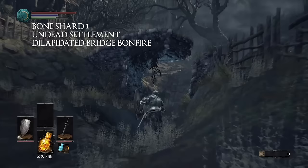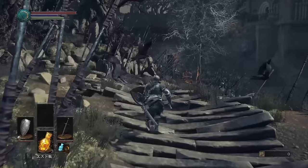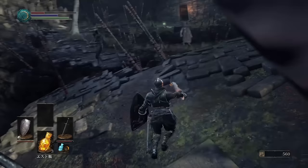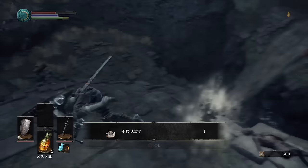The first undead bone shard can be found in the overall area of the undead settlement, but close to the dilapidated bridge bonfire. From that bonfire head straight past the one big enemy with the big saw and go to the graveyard of arrows area. Once you get there keep moving as there will be an archer shooting giant arrows at you. The bone shard is going to be on the right on some broken ground — there are a lot of enemies and arrows flying at you so you've got to pick this one up fast, unless you've been through this area before and calmed it down.